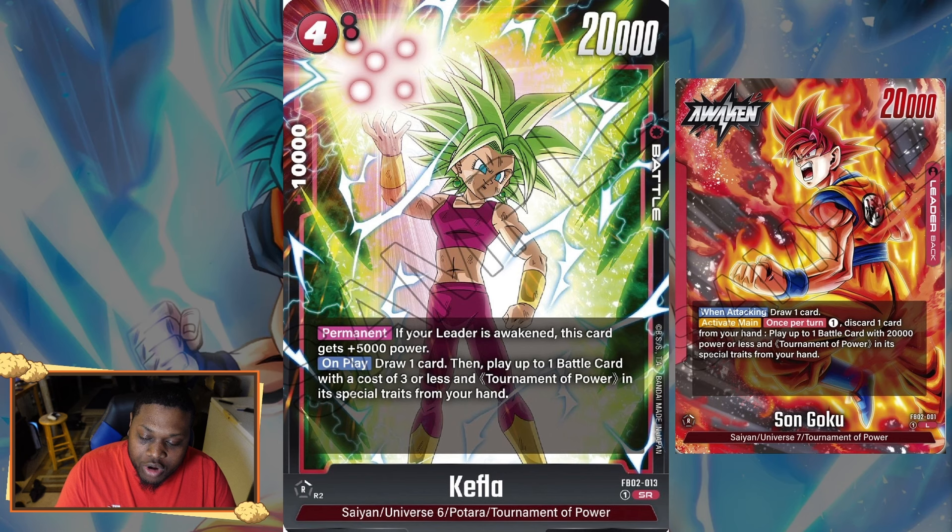On play, you also get to play up to one battle card with energy cost three or less that has the Tournament of Power special trait from your hand. So basically for one energy, you're slamming two cards onto your side of the field. That's great pressure, especially against green and yellow. You discard one card but gain it right back since Kefla draws one card, so this just generates board presence.